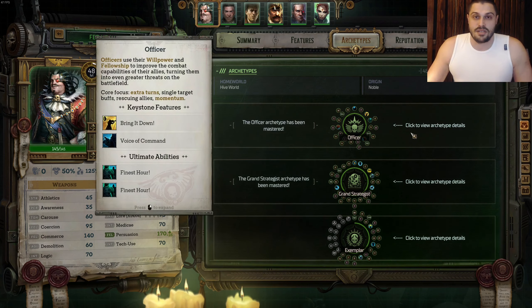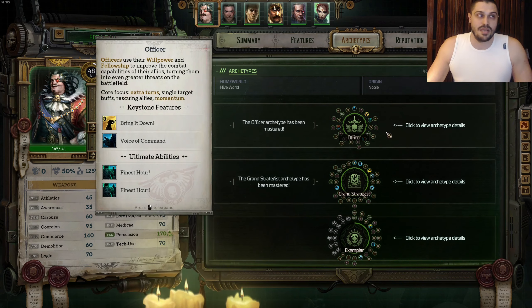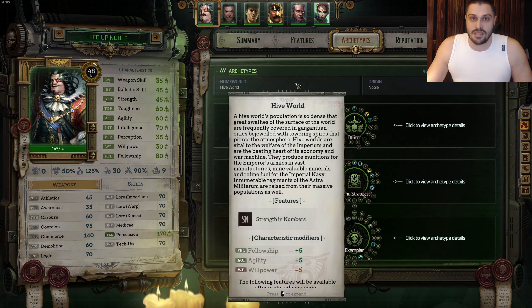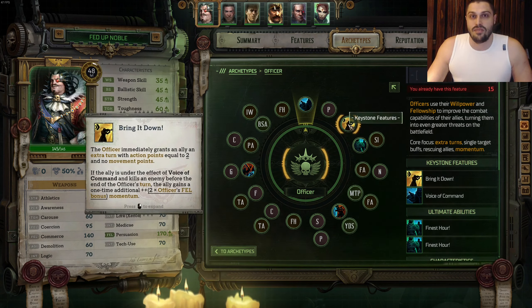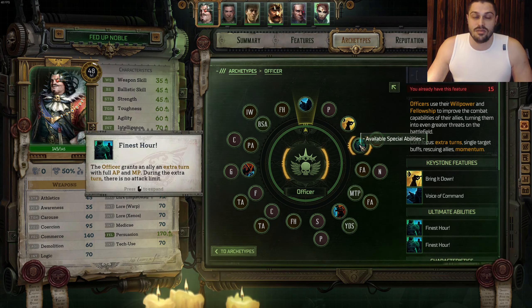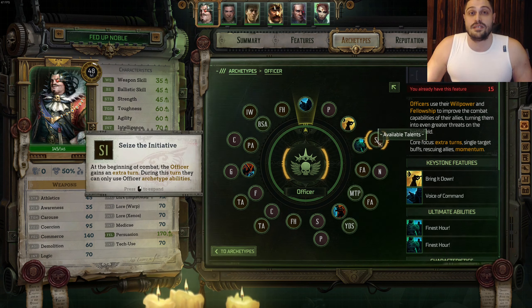What we got is a mix of Officer and grand strategist that turns out to be Exemplar. Zero damage, full commitment to the team and the battlefield. We start up with Officer, Voice of Command, into Persuasion, into Keystone Feature Ability - Bring it Down, into Finest Hour Ulti, two times play again, into Seize the Initiative, so your companions will always play first because of Yours is the Initiative.